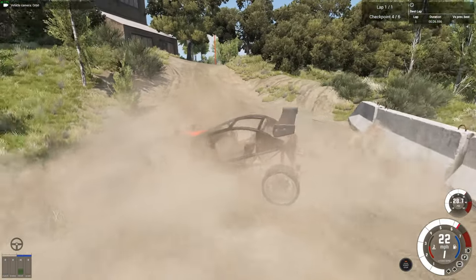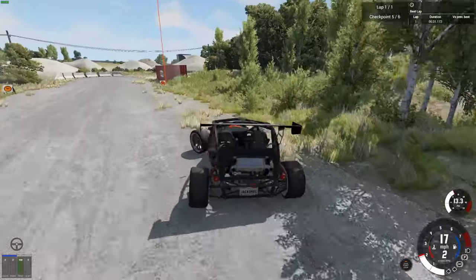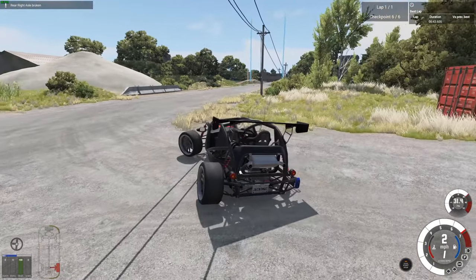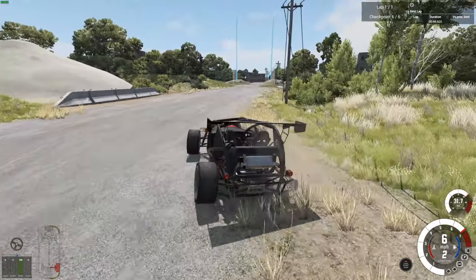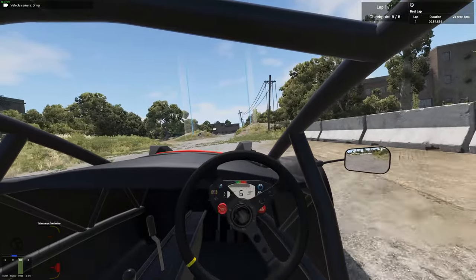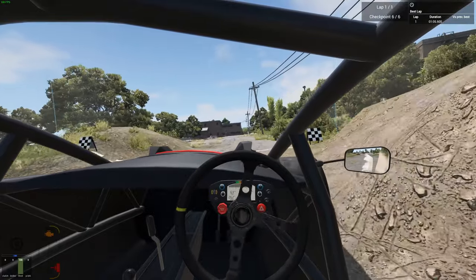We made it over the jump, which is good. Through here and round — oh my goodness, I don't believe it. Can we make it to the finish line? 11 miles per hour — turbocharger overheating. I think we're actually going to beat the time of the other car even despite losing a tire.